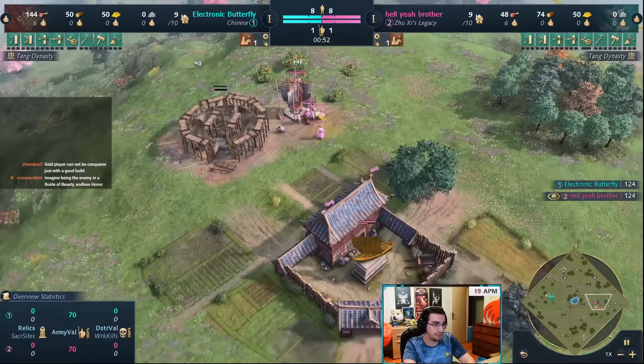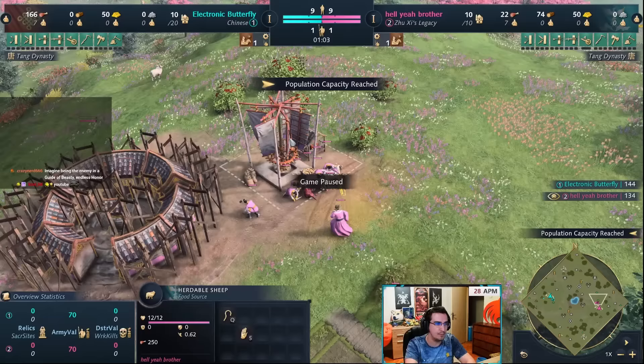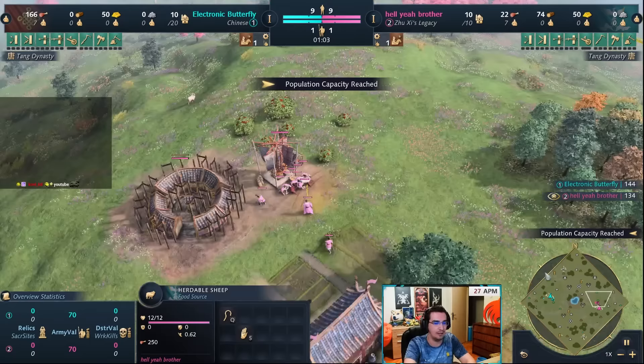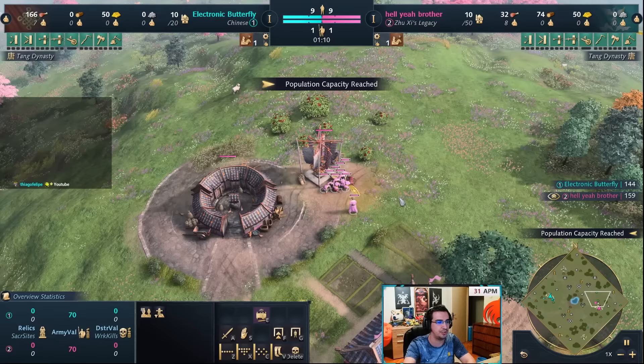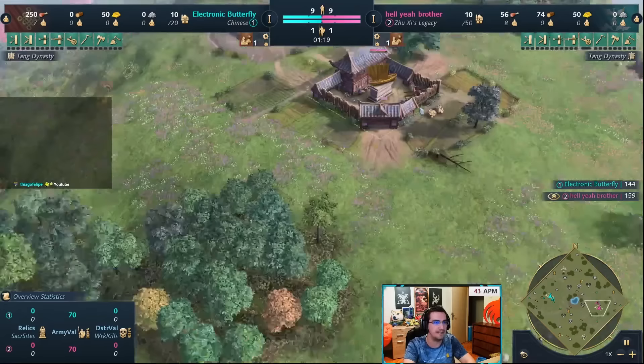You're going to start by chopping wood with all five villagers. Once every villager has six wood, build a mill and shift-click onto the sheep — you don't have to wait for them to drop off the wood anymore to go on the sheep; that was fixed a while ago. Then build a palisade next to the food source so if you get harassed by knights you can quickly jump in and not lose your villagers.